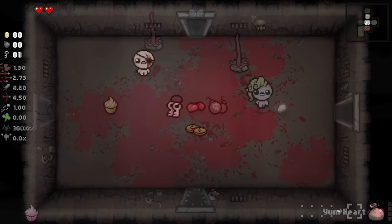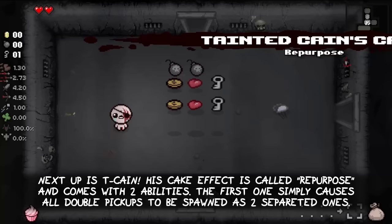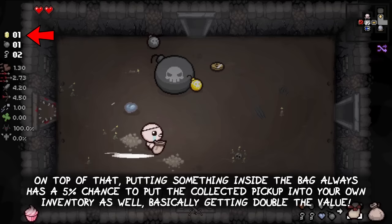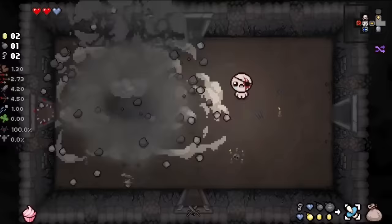Next up is Tainted Cain. His cake effect is called Repurpose and comes with two abilities. The first one simply causes all double pickups to be spawned as two separated ones. This allows him to only put one of the two parts into the bag while picking the other one up for the normal inventory to have more control over the crafting. On top of that, putting something inside the bag always has a 5% chance to put the collected pickup into your own inventory as well, basically getting double the value.